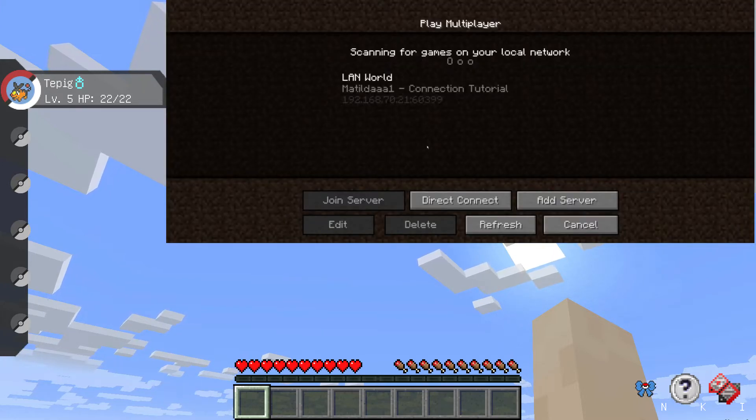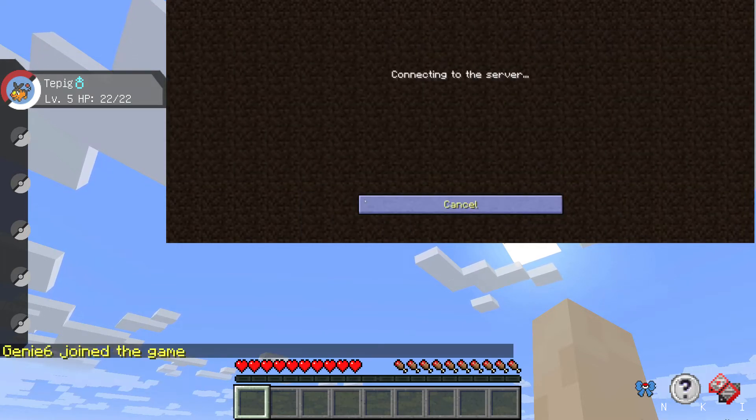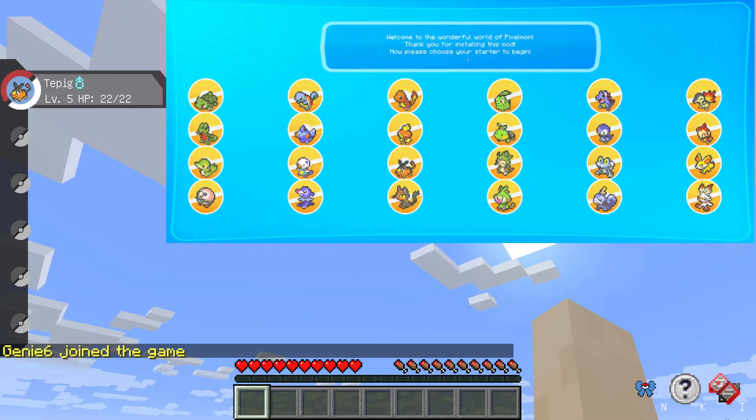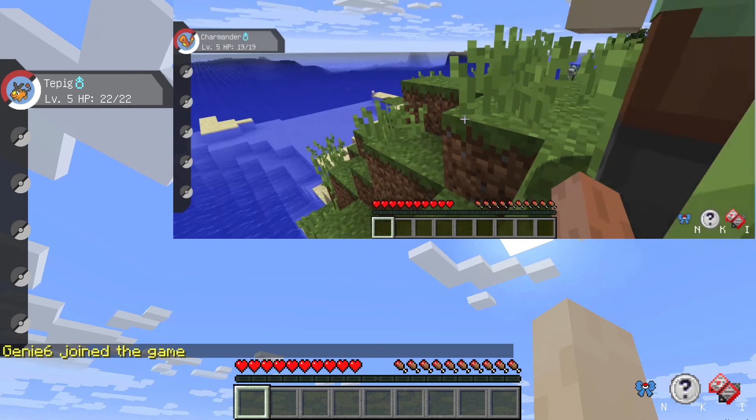Minecraft will scan for games it can find on your local network. If you're lucky, it will find the game from the host computer, as it has here. Simply select that game and click Join Server. If it works, you will have successfully connected two computers in multiplayer mode using the detected LAN method.